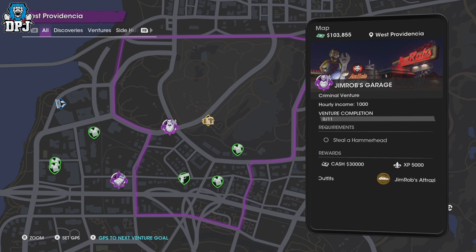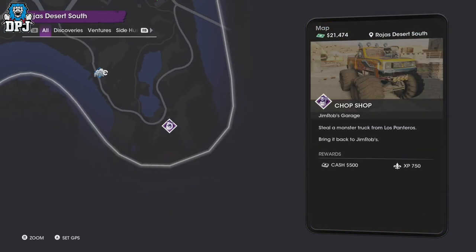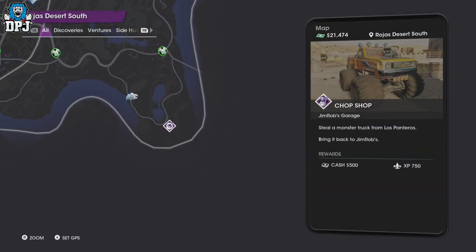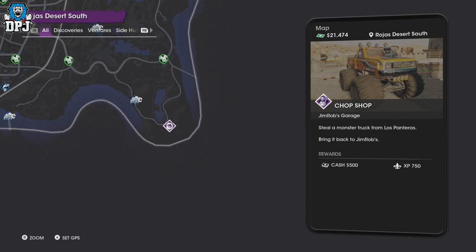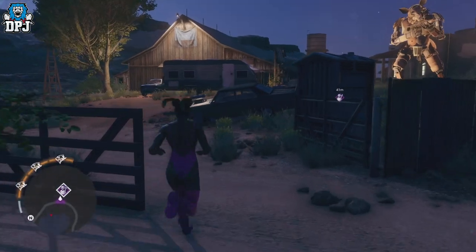These adventures are basically you driving or flying around the map and stealing cars for Jim Rupp and bringing them back to him. I think it's around the fifth or sixth adventure where you have to steal him this monster truck, so you go to the specific place on the map and bring the monster truck back to him.